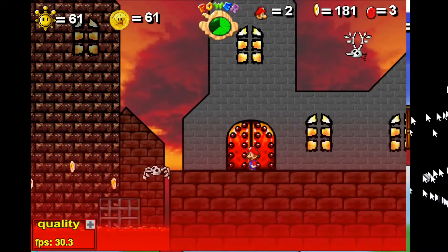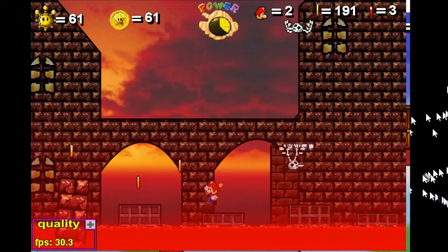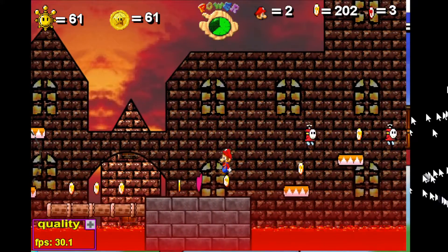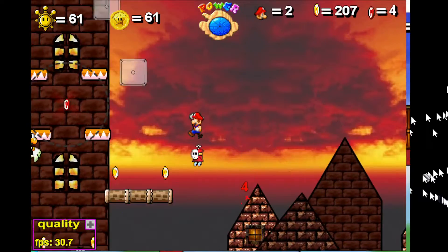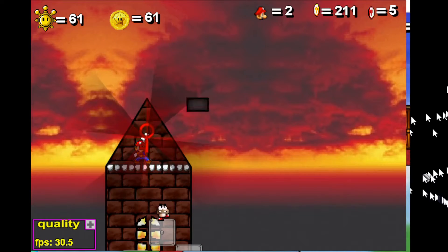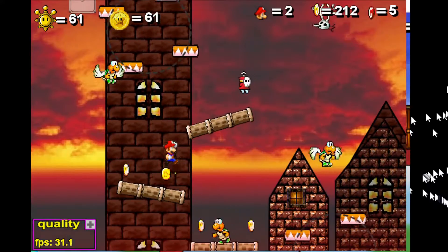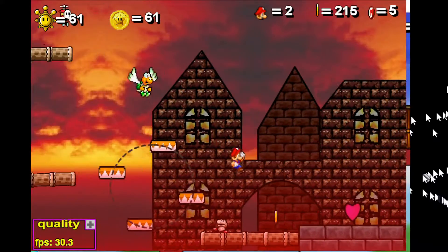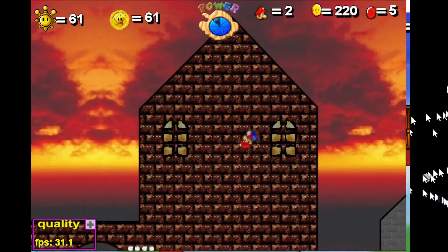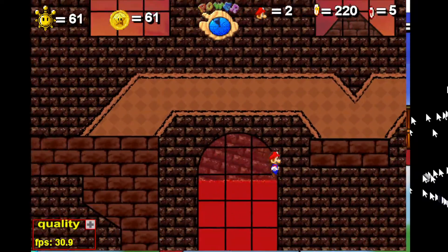Next door — in we go! We're at Lethal Lava Land again, almost. And luckily we do have another key up here. Now all I need to do is make it back without burning. It's like there's really no pattern.